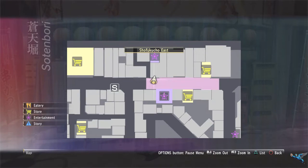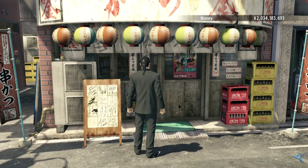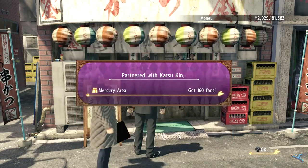A little ways up from the barber shop you can find a place called the Katsuken. I have no idea what type of business this is, but it'll set you back 8 million and increase your fans in the area by another 160.